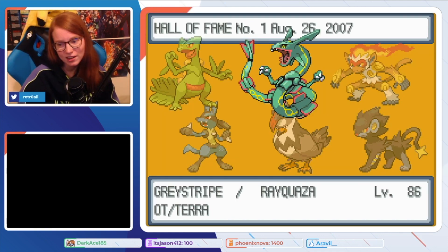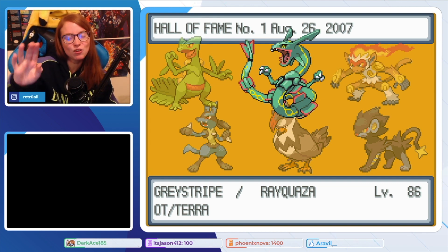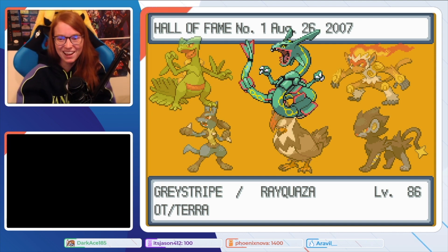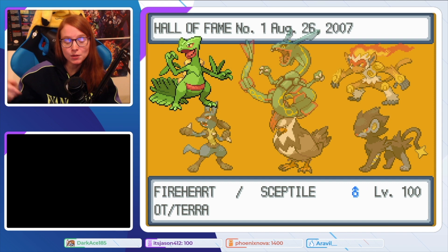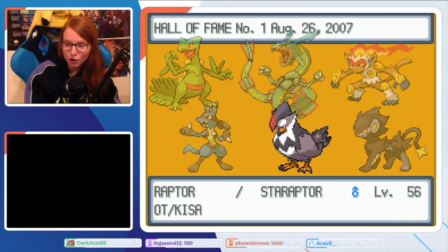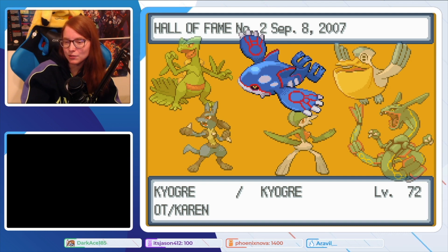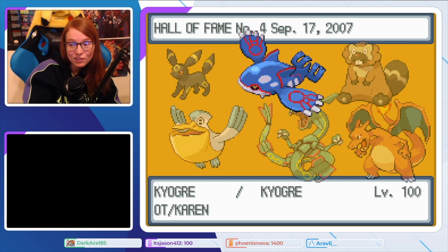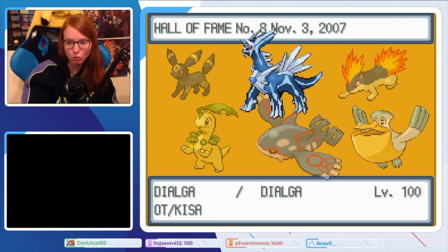I'll go through their Hall of Fame next, scrolling through a bit fast since they use a lot of the same teams. Hall of Fame, August 26th, 2007 — so this is their OG team. This gives me the feels because I feel like I've been entrusted with somebody's childhood Pokémon Diamond save. We got Gray Stripe the Rayquaza, Fireheart the Subtile — not on this game anymore — Not Bob the Infernape, Raptor the Staraptor, Misha the Luxray, and Lucario the Lucario.